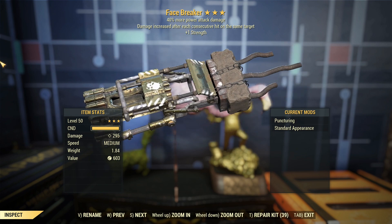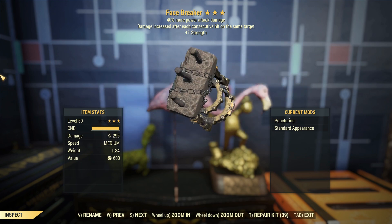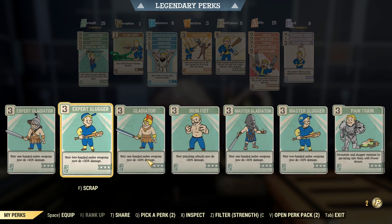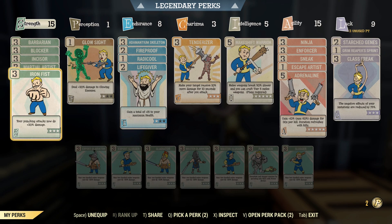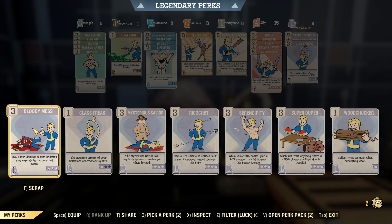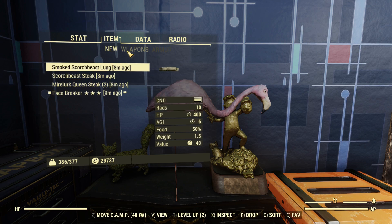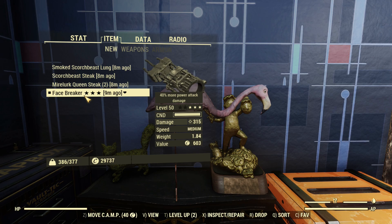We've got the puncturing thing on, so we're doing 295 damage at the moment, which I quite like, so we'll improve that a little bit. The reason we are getting so much more damage than what you would usually is because I've got a high strength. If your damage is slightly different, check your strength stat. Mine is at 29 right now, giving me a decent amount of damage.